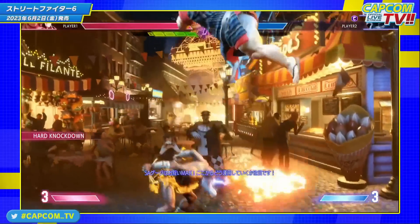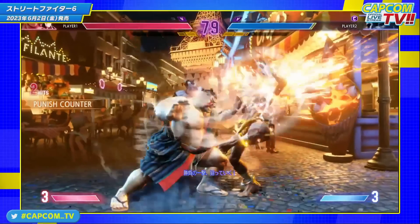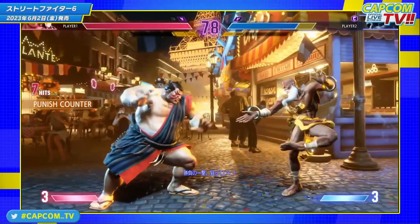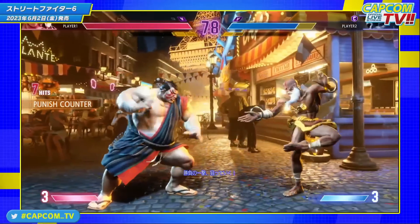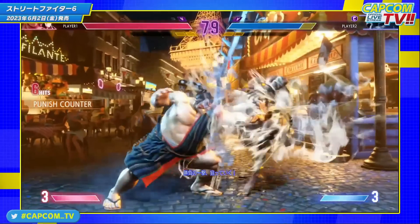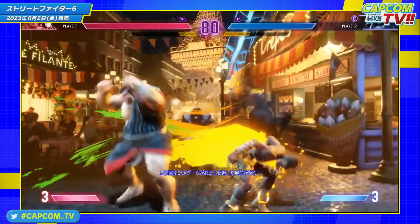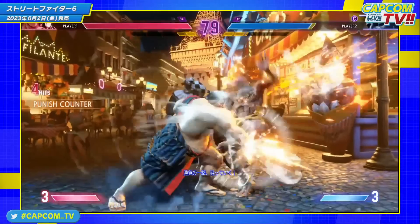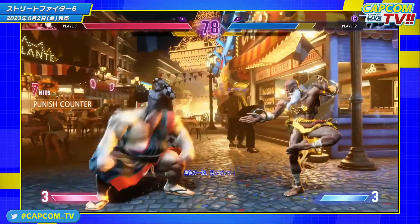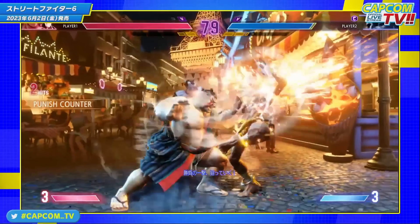The last notable thing in the match is that Honda does 100 hand slap as a punish counter and links a standing light punch afterwards. That's a unique thing about Street Fighter 6 — in previous games and somewhat in Street Fighter 5, multi-hitting moves would lose counter hit properties, but Street Fighter 6 seems to have done away with that concept almost entirely. As such, the 100 hand slap still maintains the extra frame advantage even on punish counter.